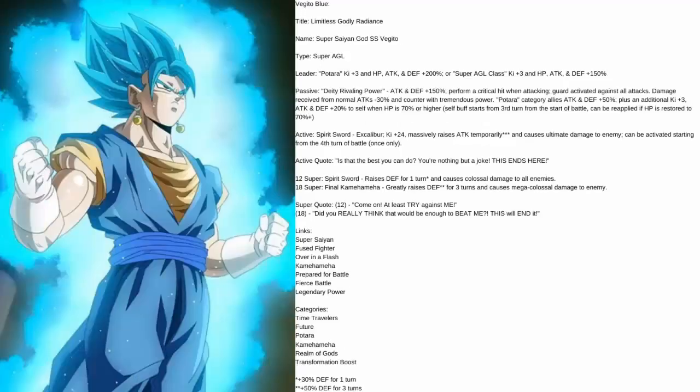Next up is Vegito Blue — personally my favorite of the two fusions. He's going to be called 'Limitless Godly Radiance Super Saiyan God Super Saiyan Vegito.' I know he's not limitless, but we're going with it because it keeps me from having to remember that Vegito Blue got extremely nerfed in Super and I hate it. His typing is Super AGL. I know we've had AGL units lately, but I've always really wanted a Super AGL Vegito Blue, and this is the time to let it happen. That's why I gave Gogeta TEQ — but I really want an AGL Vegito Blue.